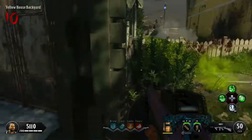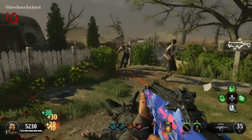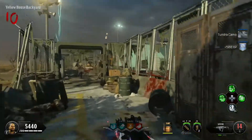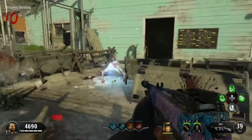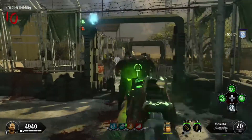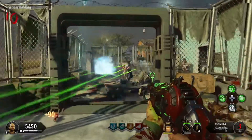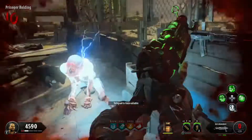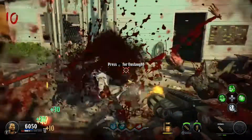I really enjoyed a lot of this map. Of course there are things I don't enjoy, and that's what we're getting into — the pros and cons of Alpha Omega. Starting with the pros: the map is beautiful. Right when you turn on the power it looks good, but once you do the map gets so bright and vibrant and the colors just pop. It looks really good. People always say the graphics suck in this game and I always question that.